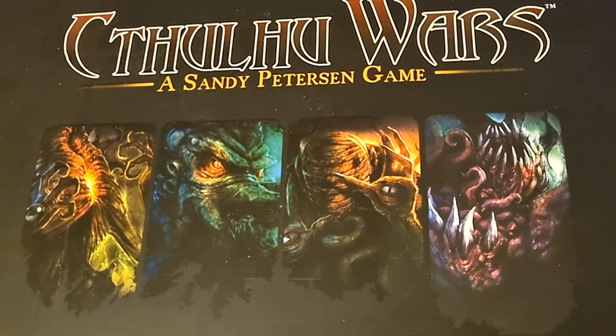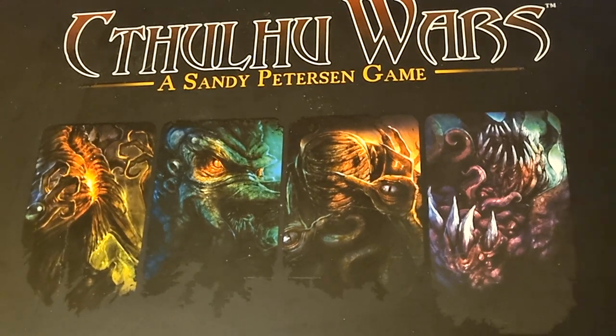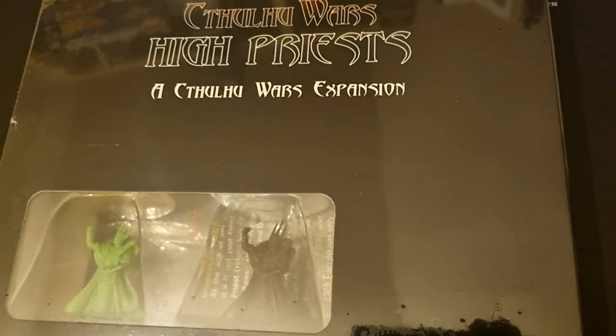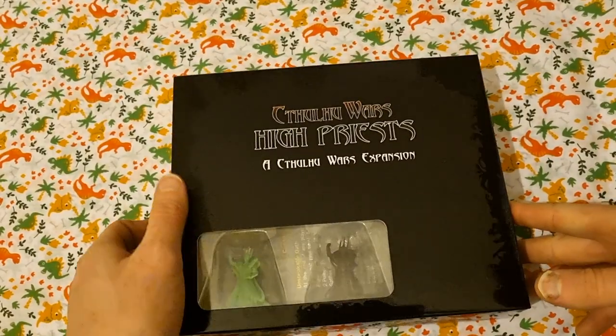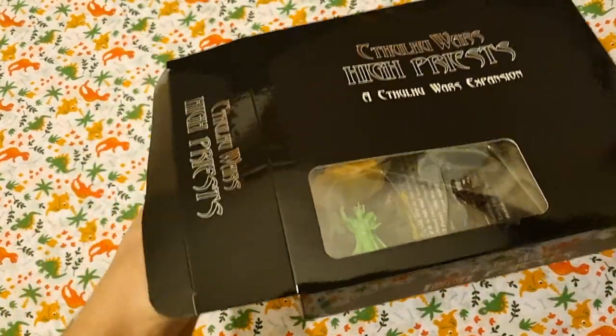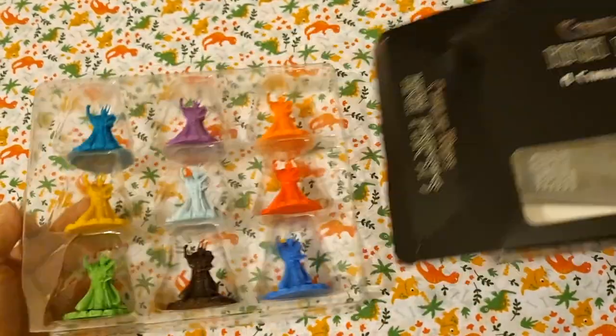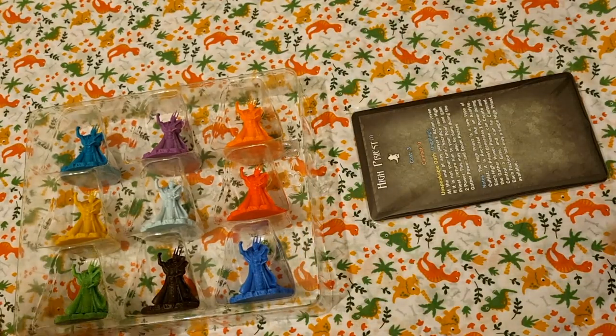I've been getting ready to do my next video about Cthulhu Wars, but then the reprints hit the shops, so it enabled me to go pick up some stuff. Today I'll be opening the box for the high priests, one of the smaller boxes you can get. Let's see exactly what you get inside — it looks like just a nice little tray and some cards.